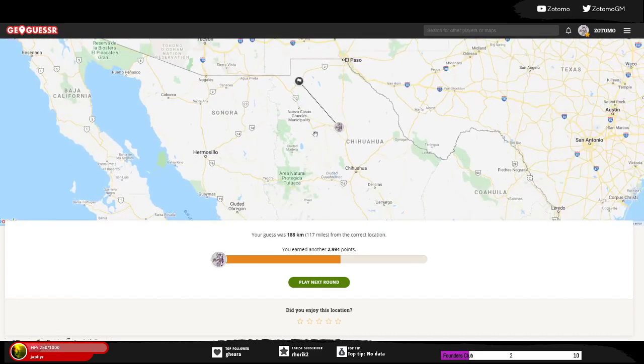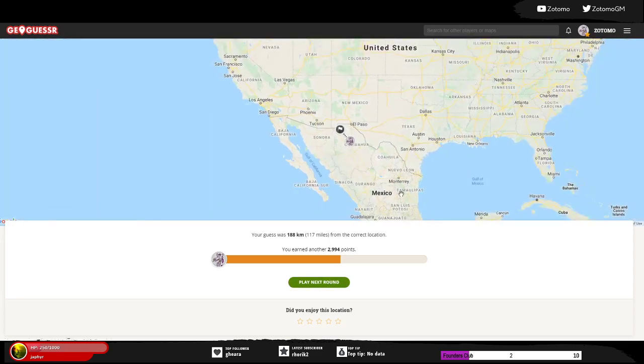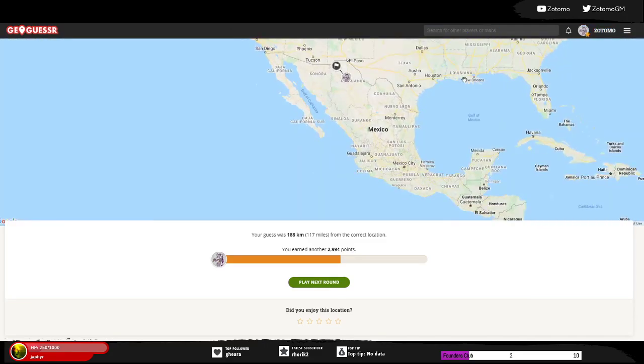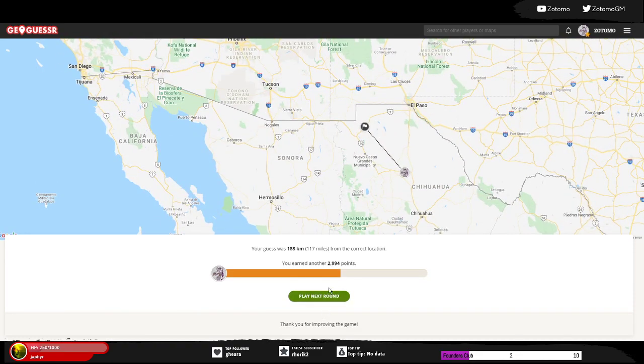But when you already know the country, this might be our saving grace — Chihuahua! That might be big enough to see. We know the state now, so we might actually spend some time browsing for the cities. We were only 188 kilometers away and yet got not even 3,000 points. I thought maybe we were further north, but I clicked one extra time too far south. You have to hedge your bets — the state is very tall.